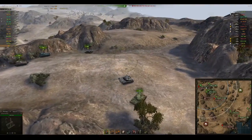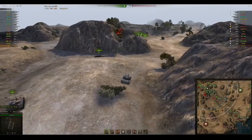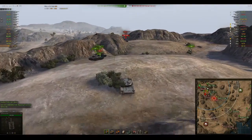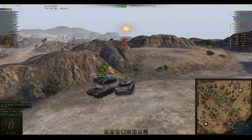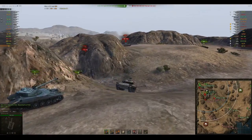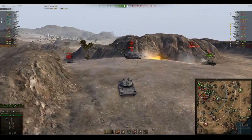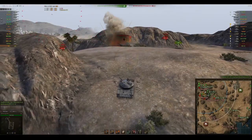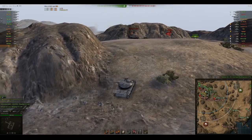The T-54 lightweight has lost some health. He's looking around at what he can hit — there's an E-75 coming over. Can he derp his shell into the front of that tank? Oh, he's been spotted. He should have stayed where he was, he would have had shots. Nice 309 damage into the side of the E-75 — that didn't penetrate, but still did a lot of damage.